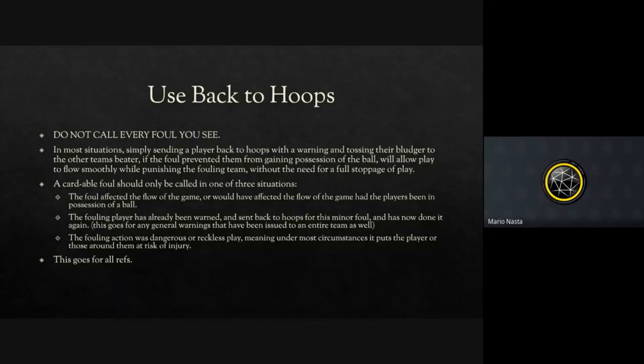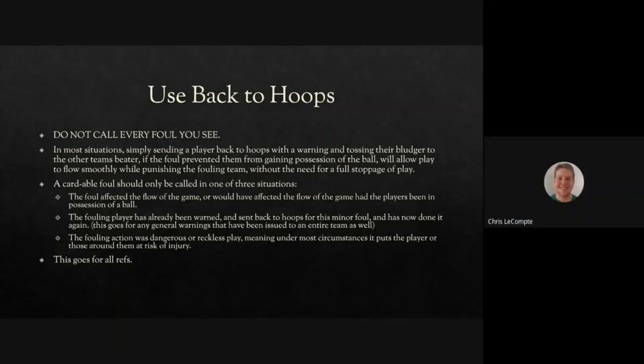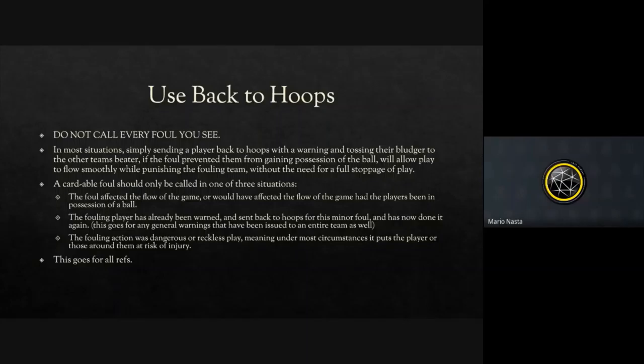One thing I want to point out — because I've made this call exactly once but feel most refs don't know it — is that playing dangerously doesn't just mean putting other people at danger. If you're putting yourself at danger, referees can and should adjudicate a foul against you. You should not be putting yourself at risk. I actually got that call in soccer in high school — I laid out and dove to head a ball while a guy was literally winding up to kick. He didn't hit me, but I 100% put myself in a dangerous position and put him in a spot where he had to either abruptly stop his action or hurt me. It should 100% be called out.